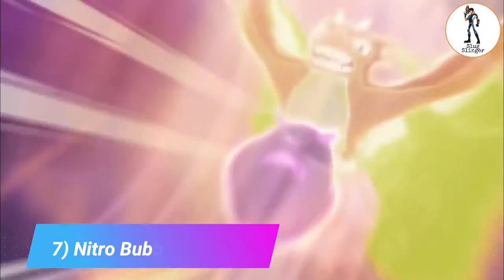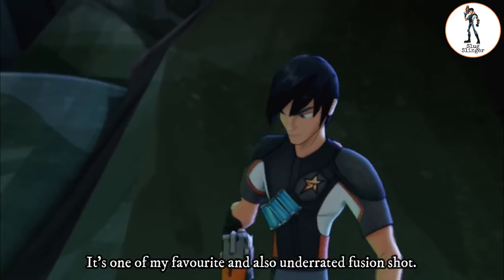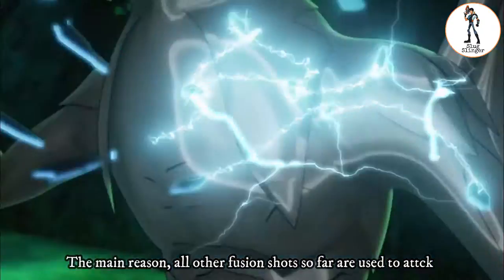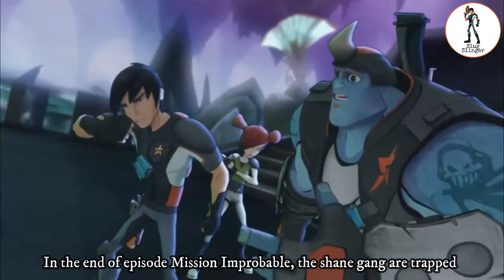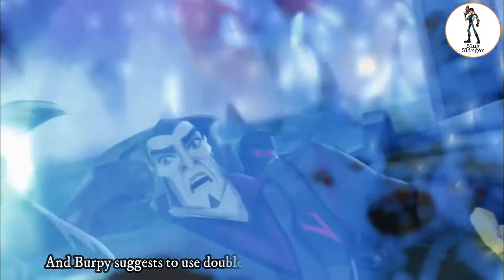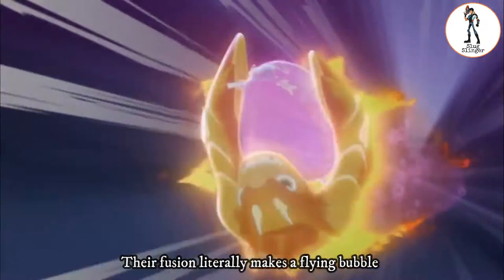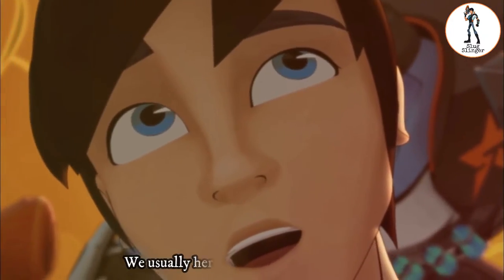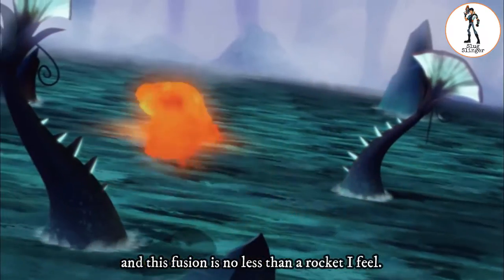7. Nitro Bubble. Nitro Bubble is the fusion shot of Bubbleon and Infernoce. It's one of my favorites and also an underrated fusion shot. The main reason is that all other fusion shots so far are used to attack, while this one is used for defense. In the end of the episode 'Mission Improbable,' the Shane Gang are trapped and need to get past the sea to escape from Black. Burpee suggests using the double barrel along with Bubbleon, and their fusion literally makes a flying bubble which took the Shane Gang out of there smoothly. We usually hear the word Nitro for rockets, and this fusion is no less than a rocket.